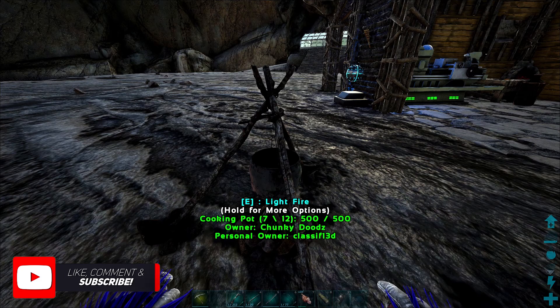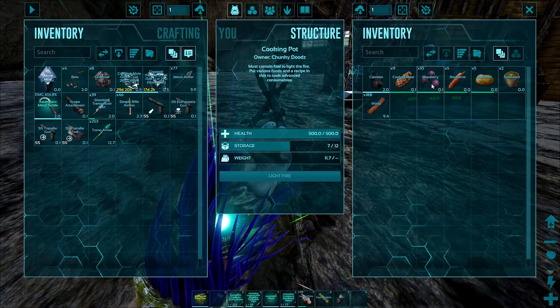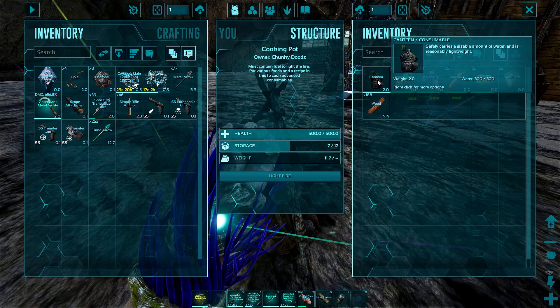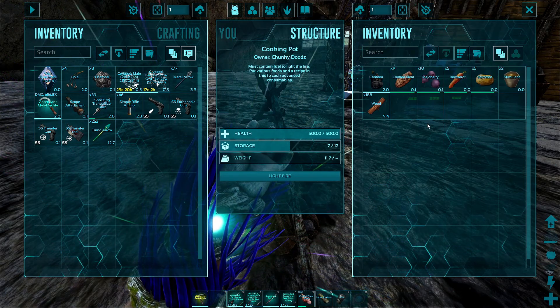All you need is a cooking pot, and the ingredients you want are nine cooked meat, ten mejoberries, five rock carrot, five savoroot, two stimulants, and some water. You can use a canteen, a water jar, a waterskin, whatever you have.